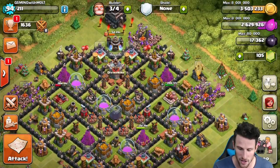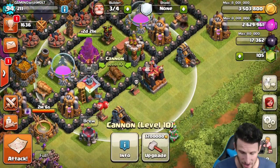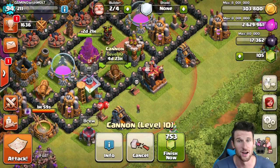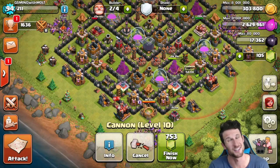We're going to go ahead and get a live attack. Actually, we're just going to upgrade right now — let's bring this cannon right here. 3,200,000 gold — boom! I love the look of level 11 cannons, I think they look beast. Look how mean that thing looks. Let's go see if we can find ourselves another good base.